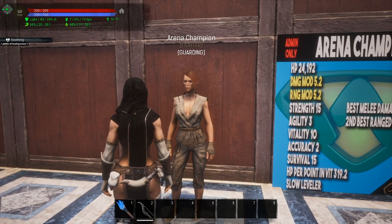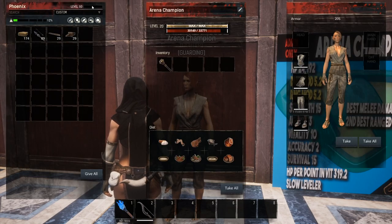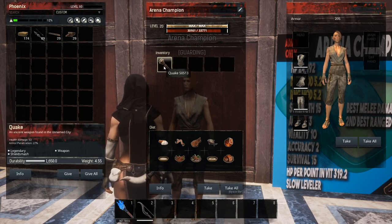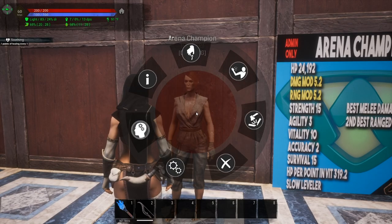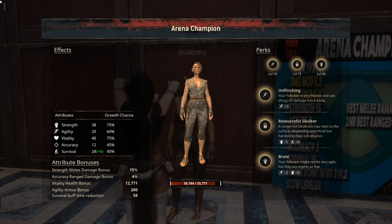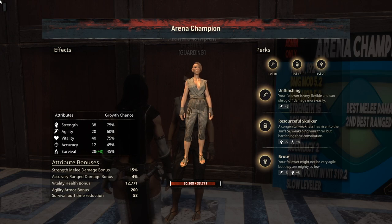Moving over to the Arena Champion at level 20. She got 33,771 hit points. She actually comes out of the box with the Quake, which is pretty cool. Looking at her stats, she got some pretty good rolls — 12,771 additional points from vitality. With a 5.2 damage modifier, she's going to crush everything you put in front of her.